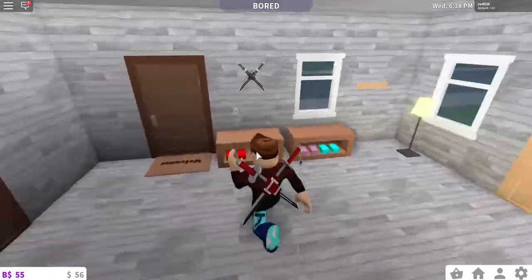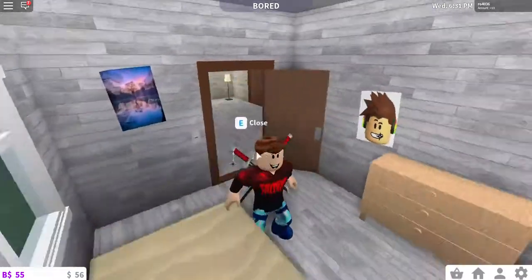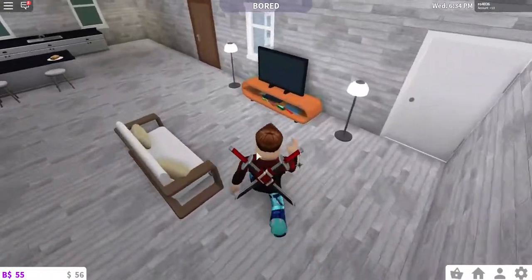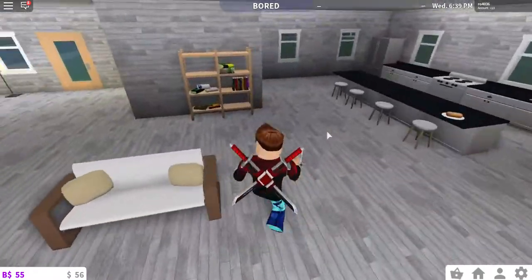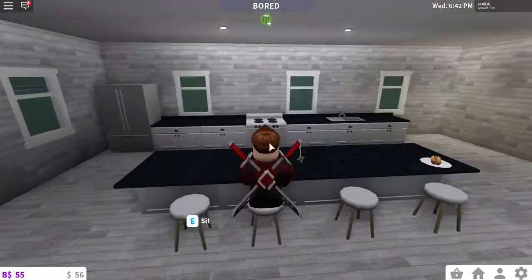Right here I've got the kids' bedroom, and then I have the living room — I'll show you that later. Here I'm in my kitchen, pretty nice kitchen not gonna lie. Got like a real reading book in here too.